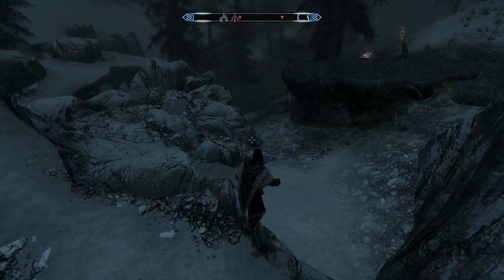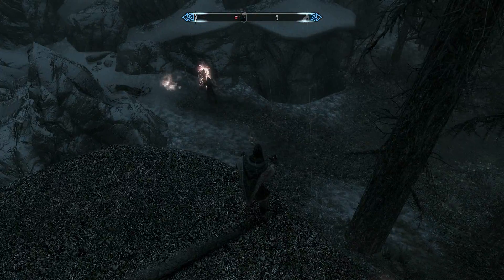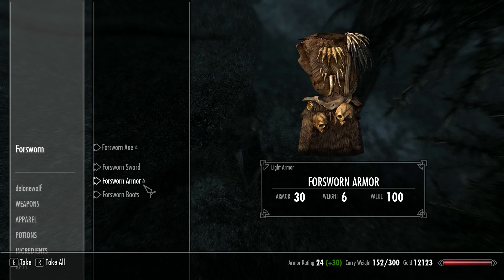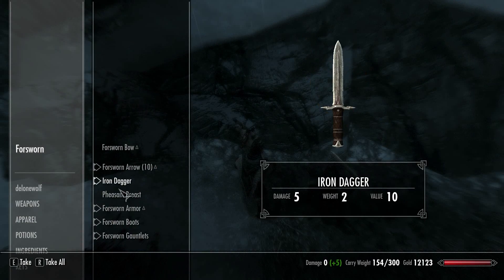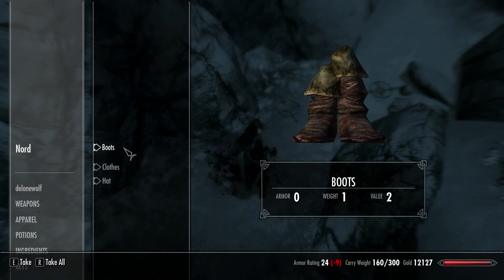Are they attacking something again? Some Forsworn. The boots are okay, they don't weigh too much, so we can grab those for enchanting. Iron dagger. The armor might weigh a little bit too much, but this is okay. And then a dead nord.